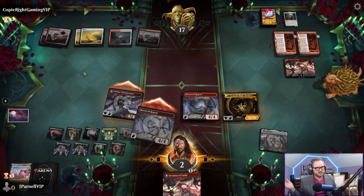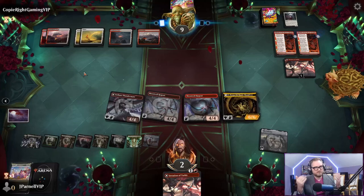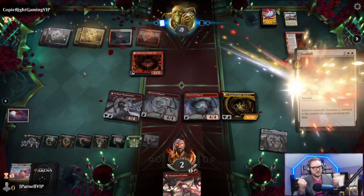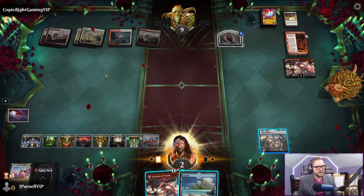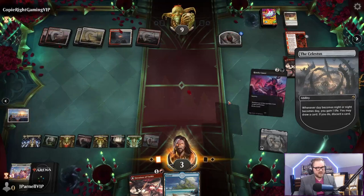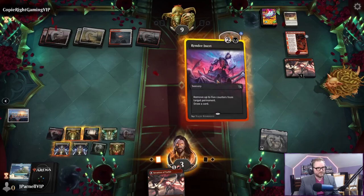Come on baby - we've earned this. Sunfall - oh my god, are we dead? We'll take the action - oh my god, thank goodness. Get rid of that. Render this inert. We should have gotten this. Now we have to block - that was actually really bad.